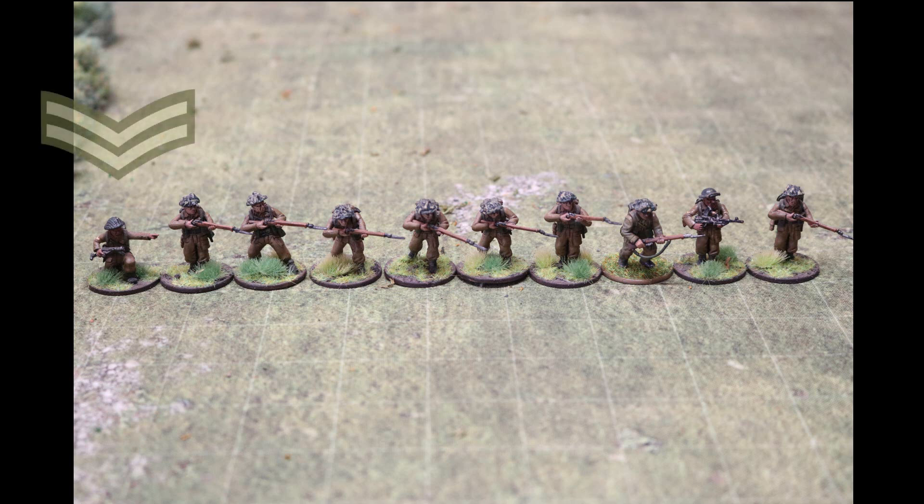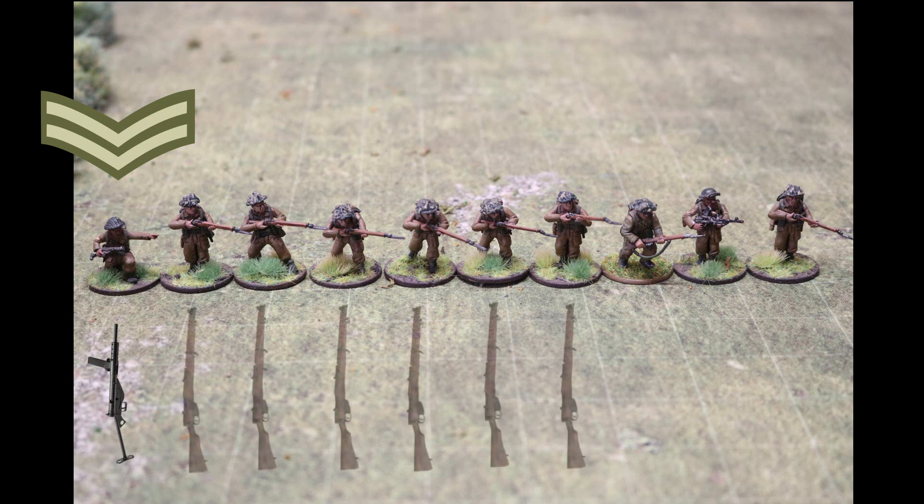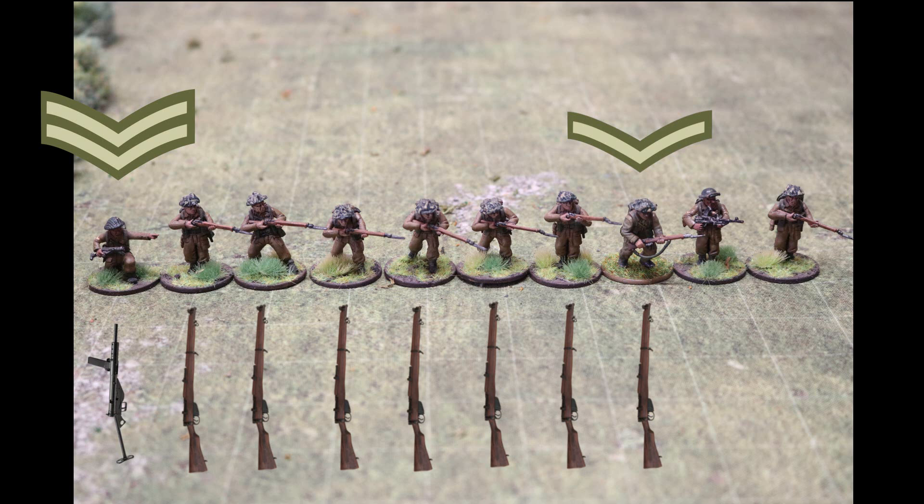In command of the section is a corporal known as the section commander, armed with a Sten gun, carrying its relevant ammunition. His responsibilities are for the entire section - leading it and controlling its fire during combat. The bulk of the section is made up of 6 riflemen armed with Enfield Rifles No. 4, carrying 10 clips of 5 rounds plus 2 Bren gun magazines. The riflemen were the assaulting and main fighting body of the section. The remaining 3 men formed a machine gun team, led by a lance corporal armed with a rifle and carrying 4 Bren gun magazines - responsible for controlling the team and direction and rate of fire. Machine Gunner No. 1 carried and operated the Bren gun, carrying 5 magazines, responsible for upkeep and maintenance. The third member carried a rifle and 4 Bren gun magazines, responsible for keeping the gun supplied with ammunition and assisting in maintenance.